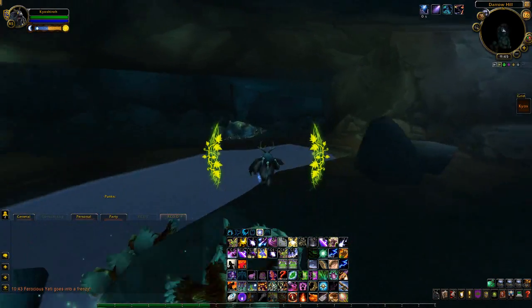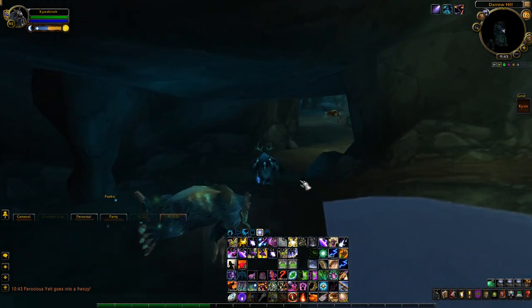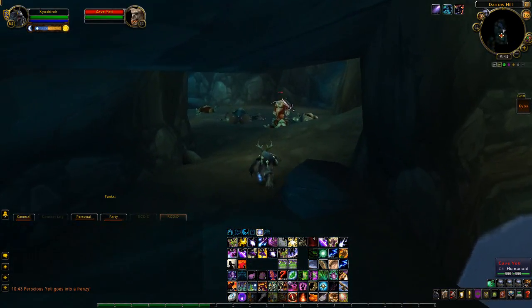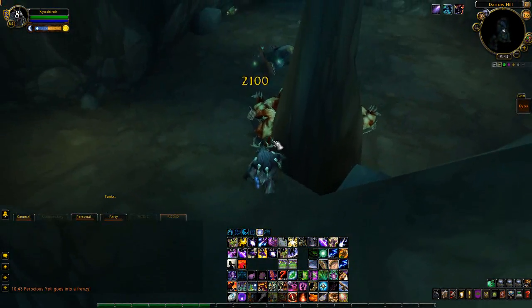Ever since the launch of Cataclysm, the Black Tabby has now become a zone drop in Hillsbrad Foothills. Even though this means you can kill anything in Hillsbrad Foothills in order to try and get it, it's still a 1 in 8,000 chance drop.